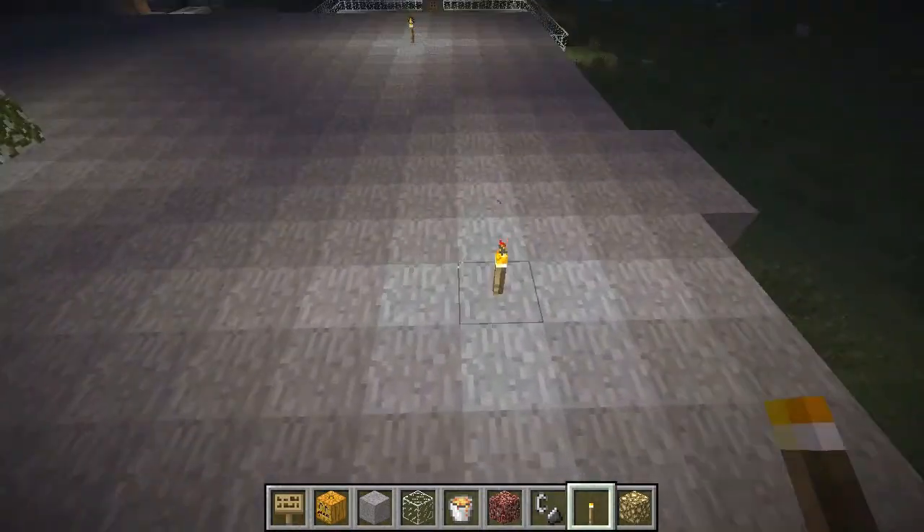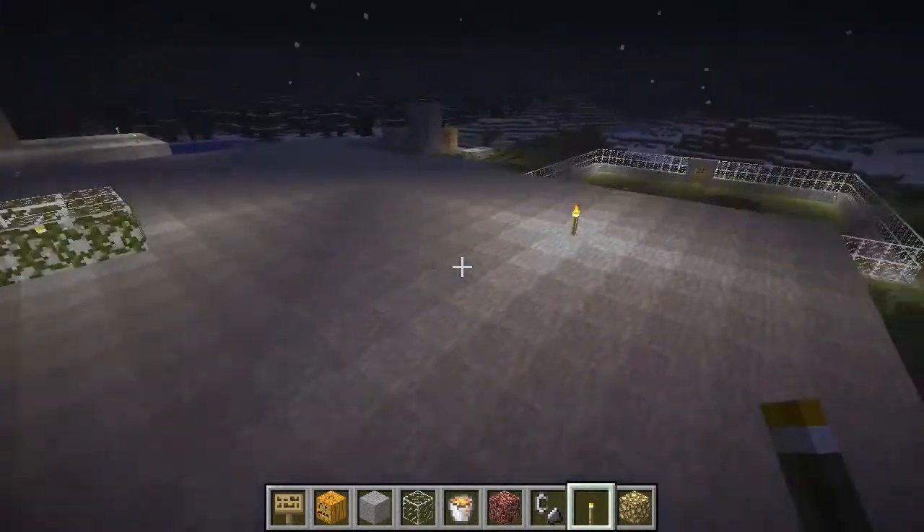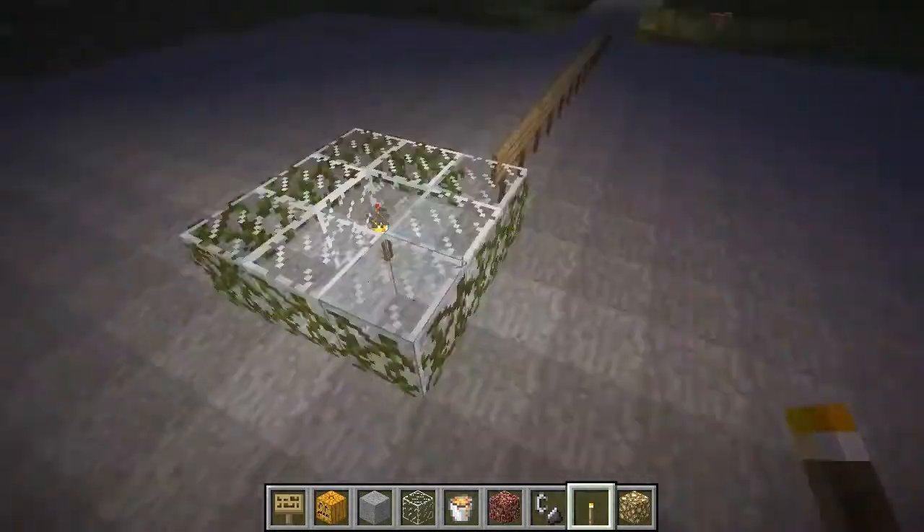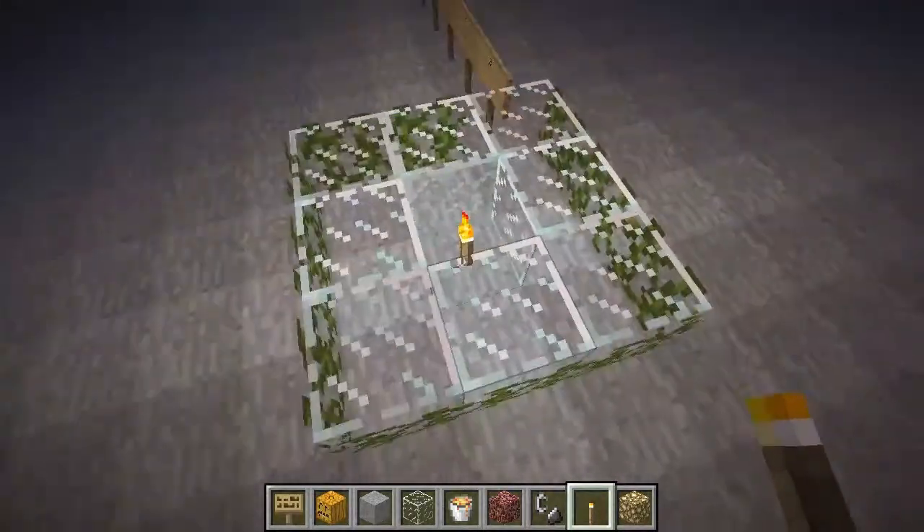Something else you can notice is that light is not interrupted by glass or vines — it still goes through them without any change of effect.